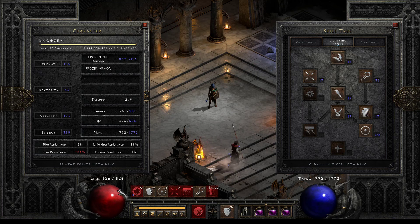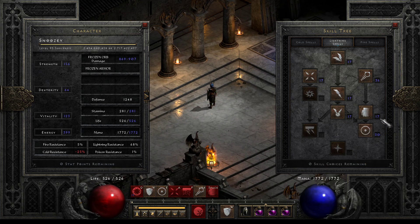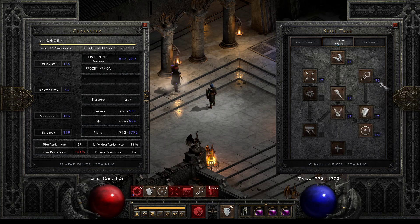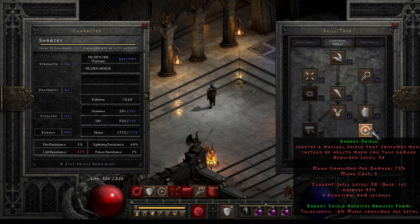If you're going Energy Shield, I highly recommend maxing its synergy Telekinesis first. You don't care about the lightning damage or anything like that — what you care about is getting 20 hard points in Telekinesis. What I mean by hard points is actual skill points. So if you see my Telekinesis is level 36 right now, that does not matter at all to me. All that matters is that there are 20 hard points in there, because after 20 hard points it will cap out the synergy — it's minus 6% mana consumed per level. So mana consumed per damage is at 75%; that's the lowest it will go, and that's because there are 20 actual skill points in there.